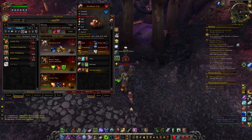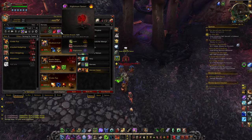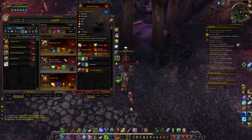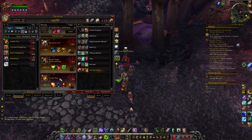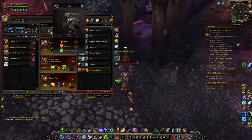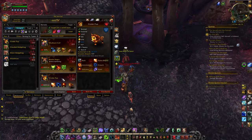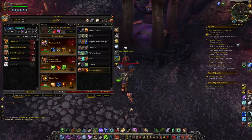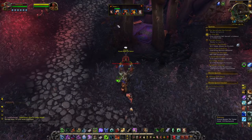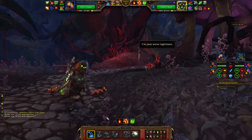I've got the mud calf in my first slot with water jet so that he can be strong versus the nightmare sprout. My second pet I've got the widow spiderling with brittle web and life leech to get tricky here against the stupid imp. And then I've got a cinder pup who's got flame breath to deal with globs.